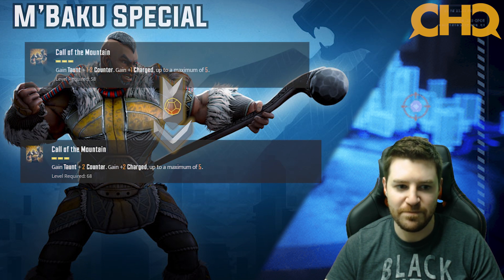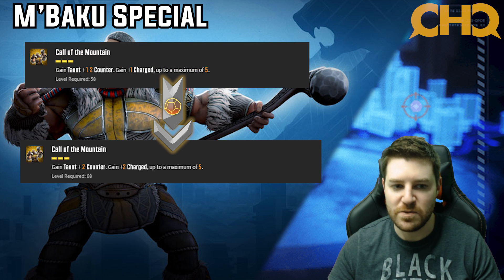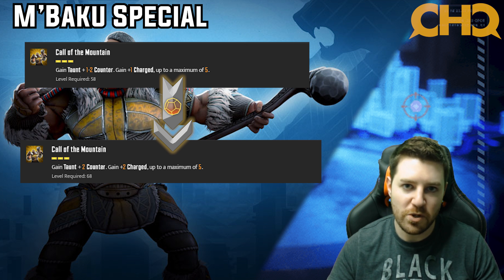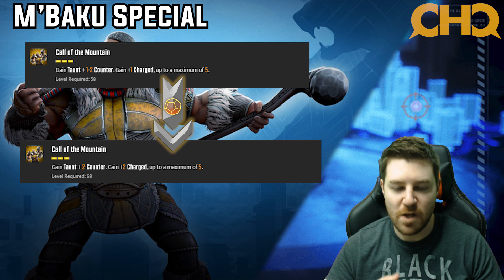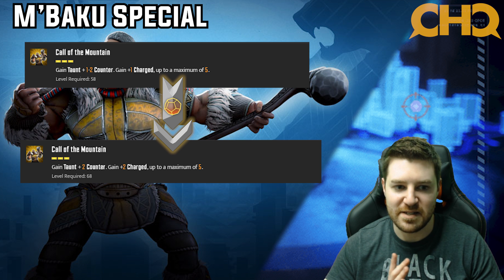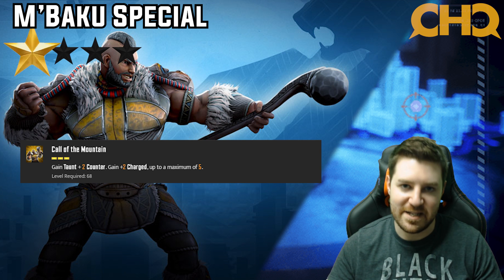Now we're looking at M'Baku's special. Adding tier fours goes from one or two stacks of counter to guaranteed two stacks of counter, but more importantly, guaranteed two charged. The guaranteed two charged is awesome because that is a 100% guaranteed block. Not only are you going to block for a good amount, but in raid he's going to heal. You're guaranteeing he's going to block, take no damage, land damage on the opponent instead, and heal off of it — at least twice. That's very, very good. For me, that's a three star.